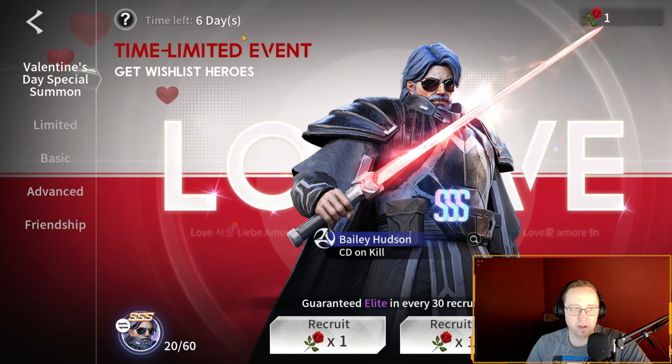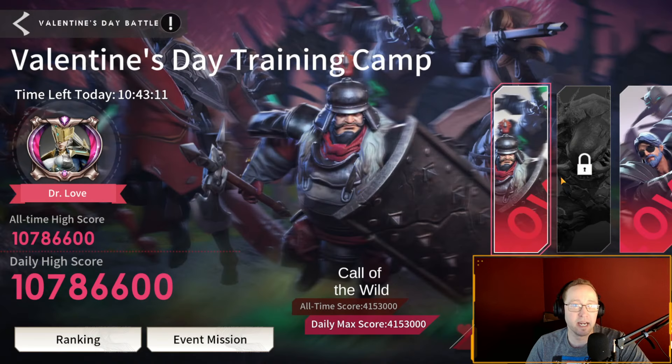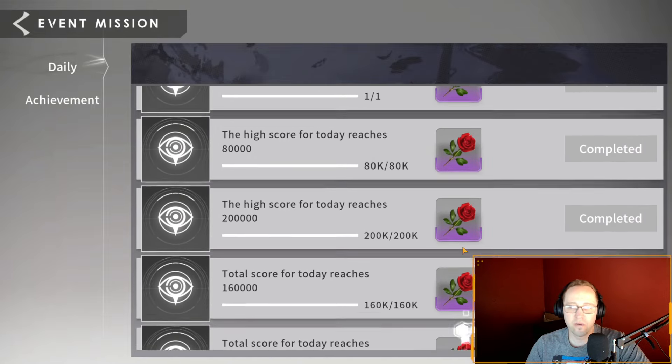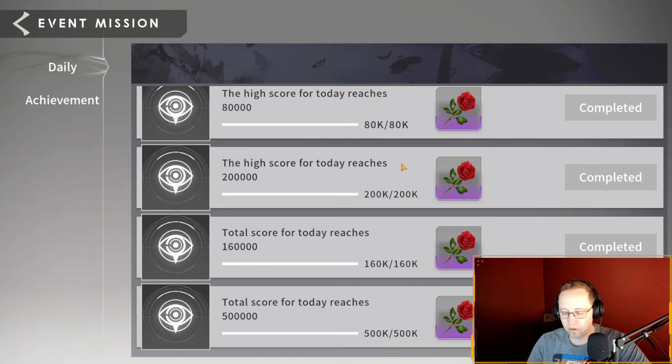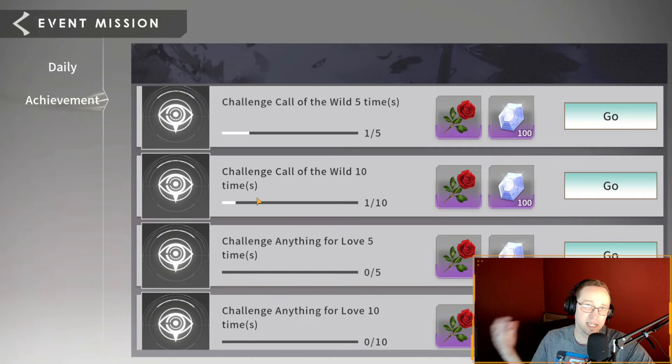Just giving you full disclosure: unless they give us more promo codes, you cannot get any of those extras. Running the math — the daily gives you five roses, over seven days that's 35. Then in the achievements there's a possible 25 roses over the course of the whole event. That equals 60, which is going to get you your free SSS.